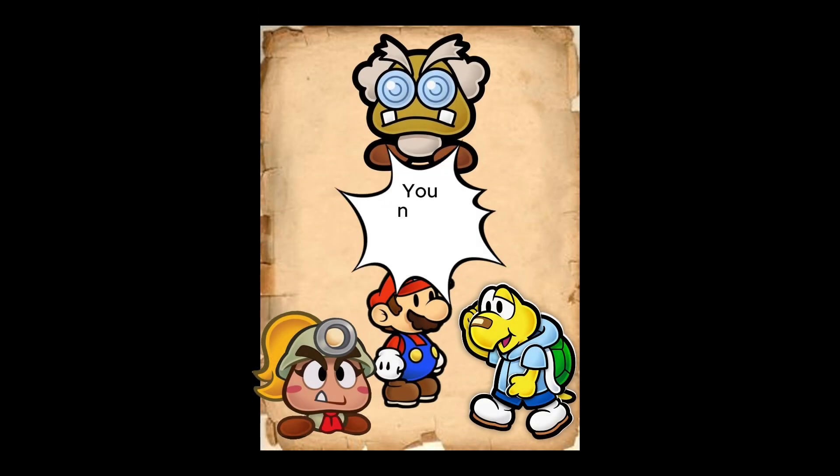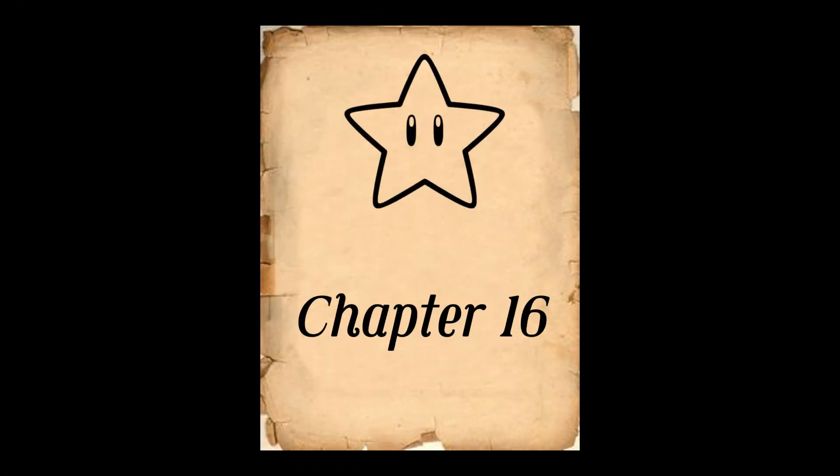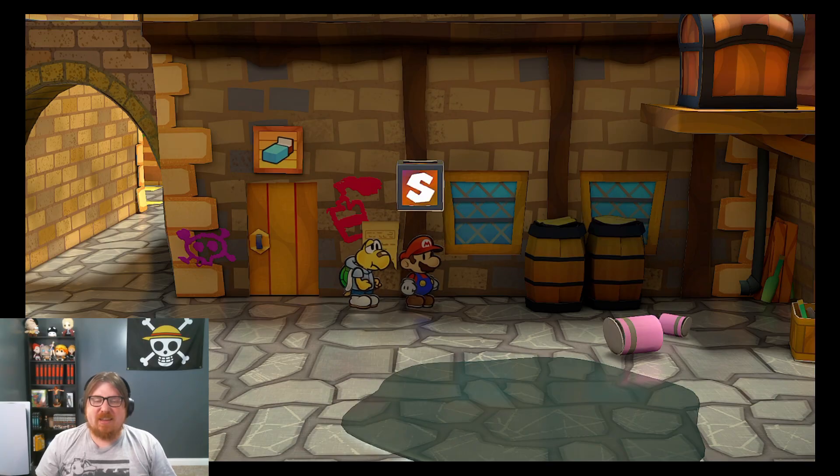With Professor Franklin's guidance, Mario and his friends search for the path to the Boogly Woods. What new focus will our heroes find when they arrive? Let's see in this chapter of Paper Mario 1000 Year Door. Let's get into it.